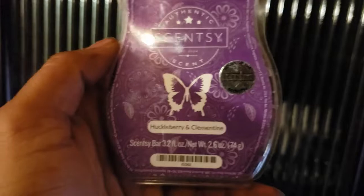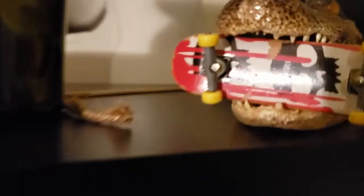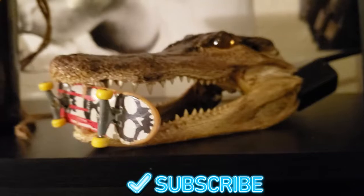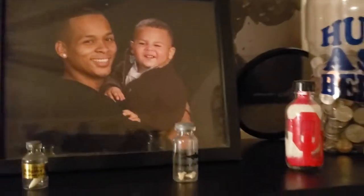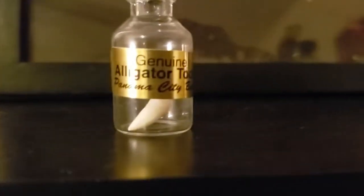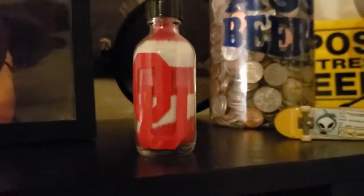I'm burning Sensi this morning — huckleberry and clementine, oh man, it's so good. I got my little gator from Louisiana; we went out on a swamp tour and in his mouth he has a zero tech deck. When I was younger I think I had over 200 of those things to collect. There's me and my son — I was about 20 years old right there, he was about one. I got an alligator tooth from Panama City, shark's tooth from Panama City.